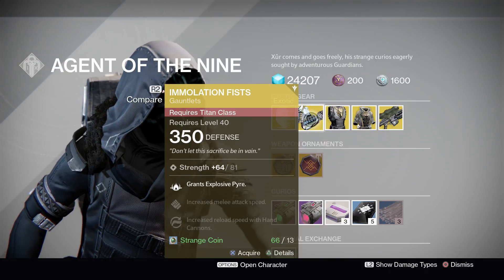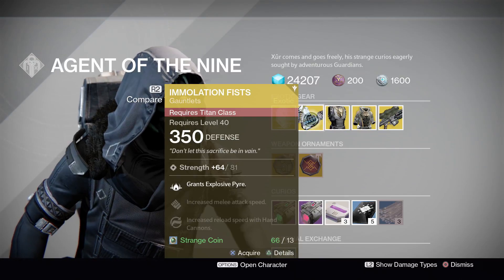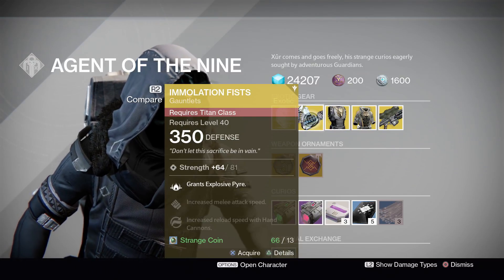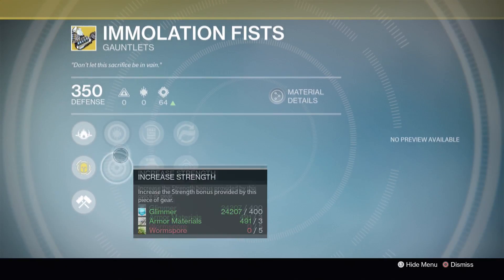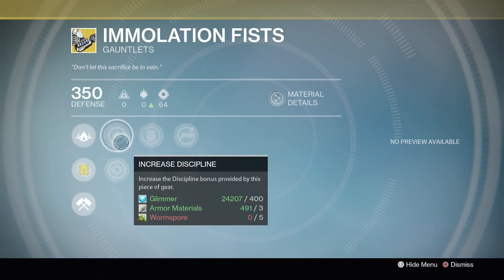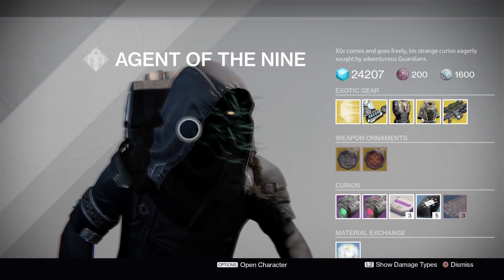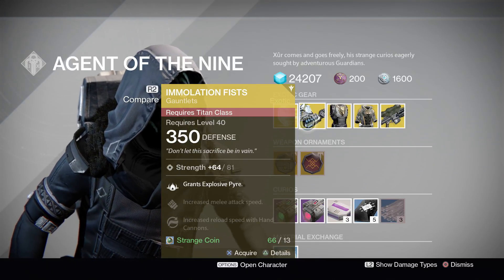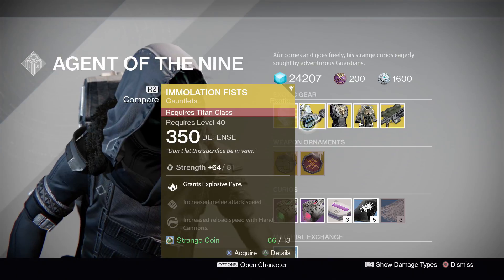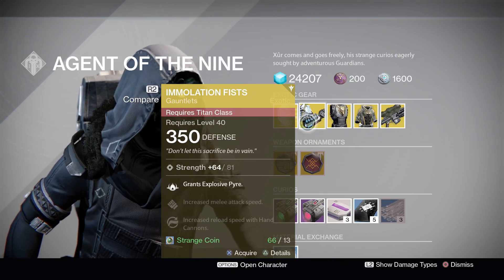Next up for your Titan, we have the Immolation Fists, which grant you the exclusive Pyre perk for free. This is a straight strength roll and it's around the medium side — it does go up quite a bit higher, but it's definitely not the worst. The second stat booster is discipline. It's not my first choice for a Titan exotic, but if you don't have it or like running the explosive Pyre, go ahead and pick them up.